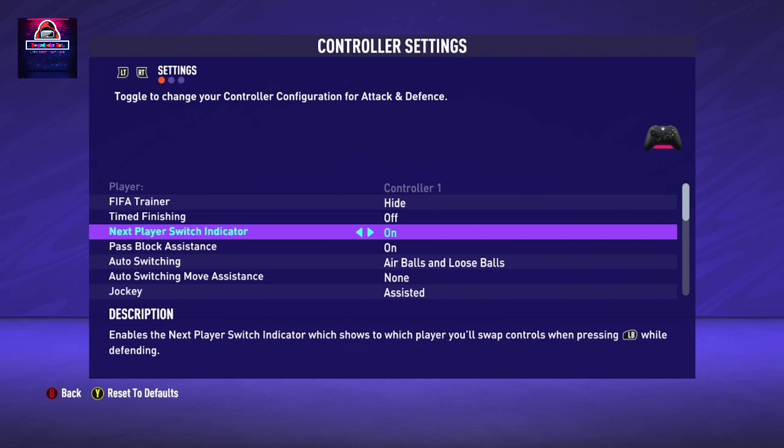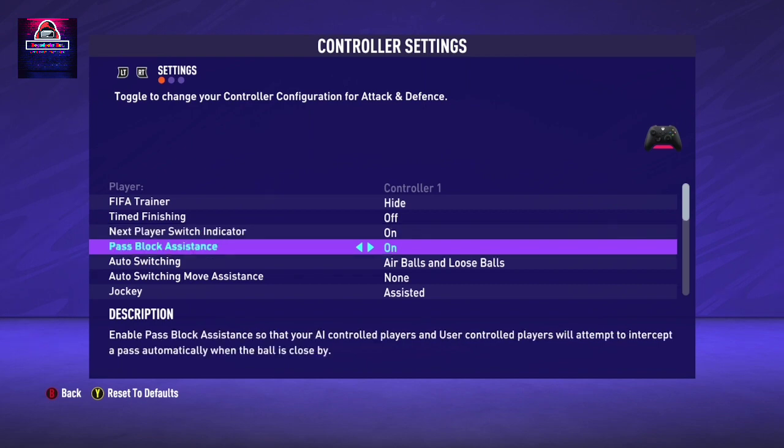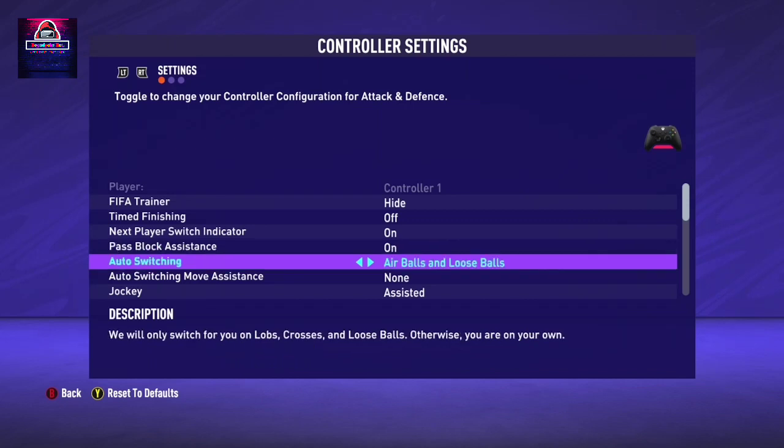The next setting is the Player Switch Indicator. For this one it depends on what you want, but I recommend keeping it on. Some people have color blindness issues, so for those people you can put it to off, but I recommend putting it to on. Now, Pass Block Assistance - FIFA 21 defending is very, very hard, and this Pass Block Assistance makes it easier because the AI defends for you somewhat. If you put this feature to off, you're going to find it very hard to defend, so please keep this on.